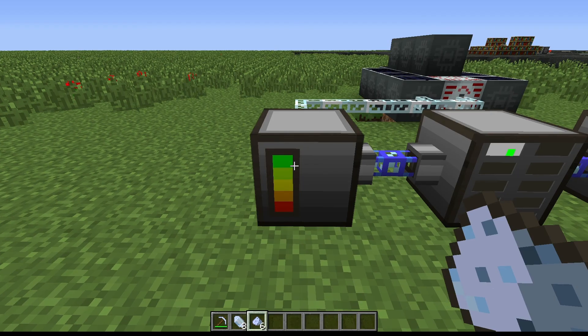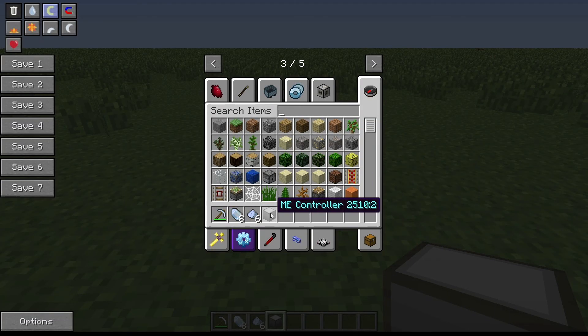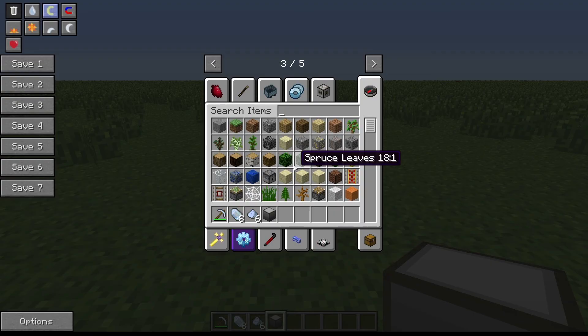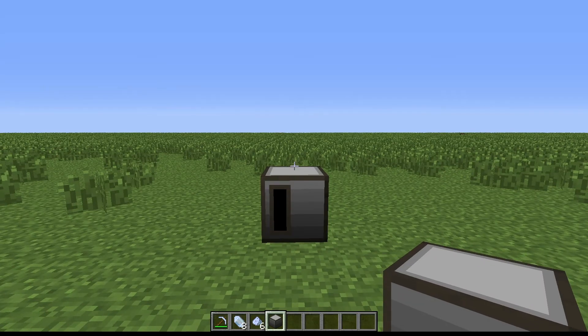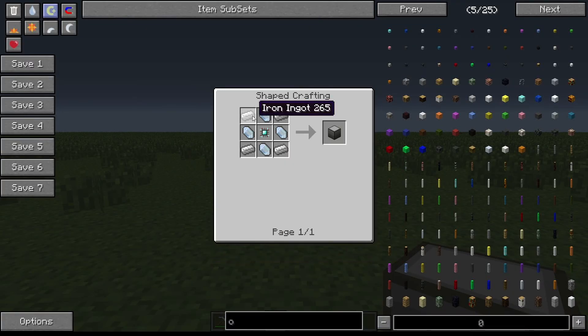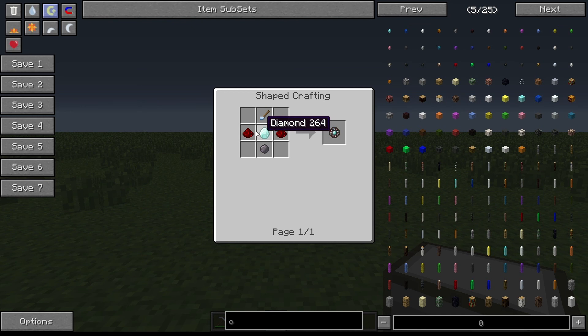So the ME Controller - how is this crafted? The recipe is iron, the quartz crystal that we mined earlier, iron, quartz crystals, and this ME Advanced Processor. You get that by smelting an Advanced Processor Assembly, which requires a diamond, two redstone, silicon - which is just smelting the dust - and a quartz cutting knife.